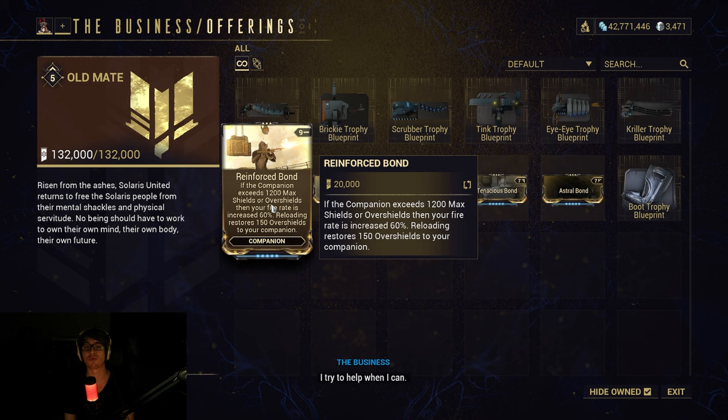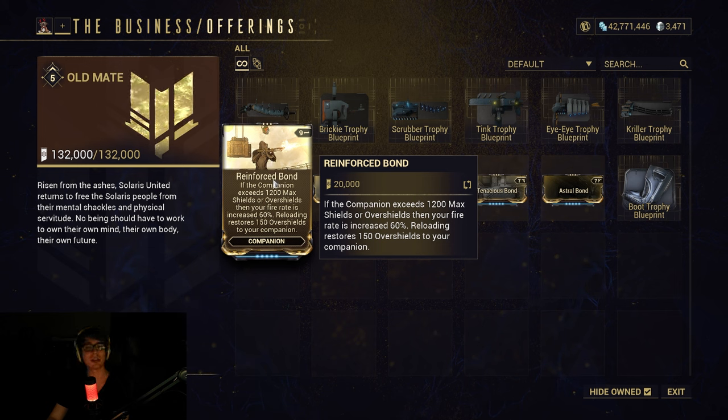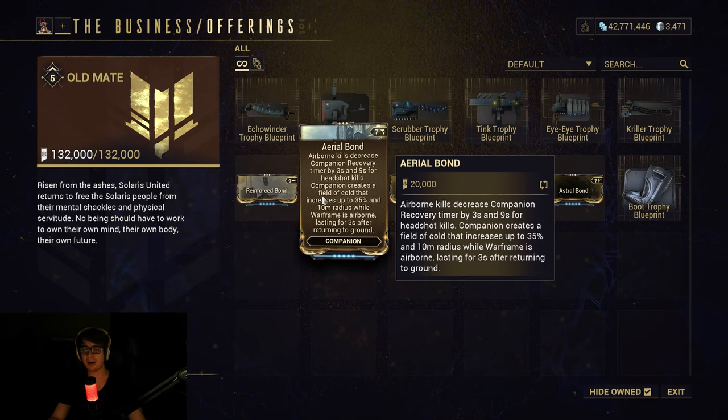We can see Reinforced Bond. If the companion exceeds 1200 max shields or overshields, your fire rate is increased 60%. Reloading restores 150 overshields to your companion. This seems really good — I think you can use it for Protea, since her first ability's shield orbs work on companions, so maybe you can use that to make this OP with Hildren and stuff like that.